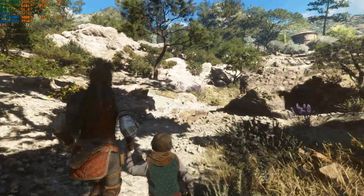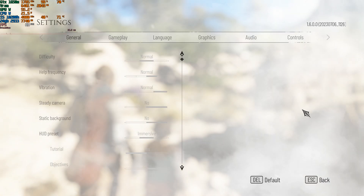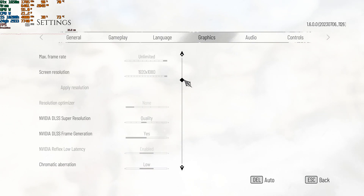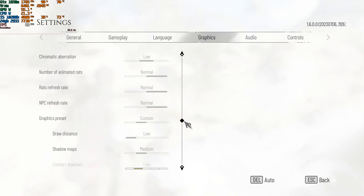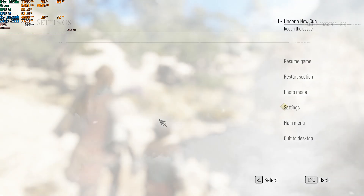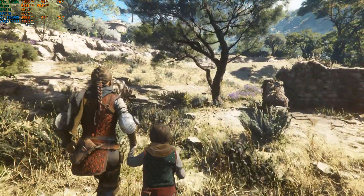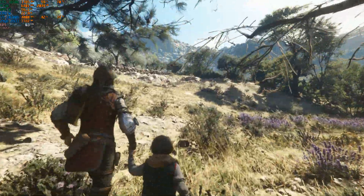Just to show the settings I was using: generally a mixture of low and medium with DLSS on quality and frame generation enabled by the mod. It's quite frugal settings, but if any of you played A Plague Tale: Requiem before, you know that this section on a 1650 laptop you're generally going to get about 35 frames. Now the game runs smooth as butter.